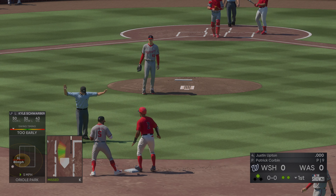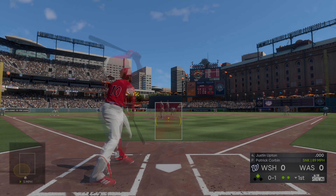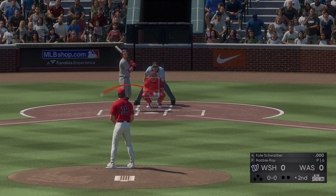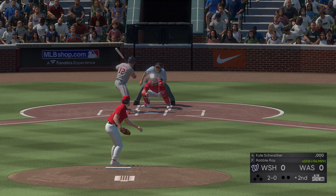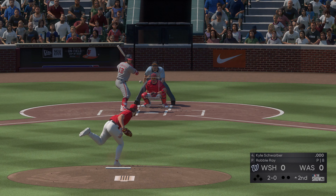Right field pick-off move to second and the runner back. First pitch on its way to Upton. Now for Washington, Kyle Schwarber will start things out here in a tie ball game. He's ready — here's the first pitch, too low, one and oh. Maybe a little frustrated on the mound here as the fastball misses for ball two. Now from the wind up, the 2-0 pitch.